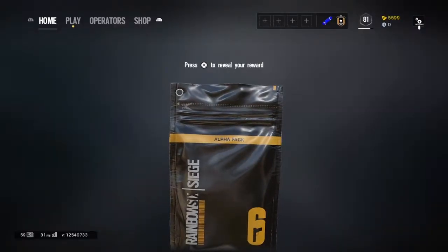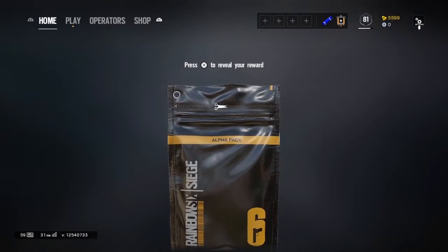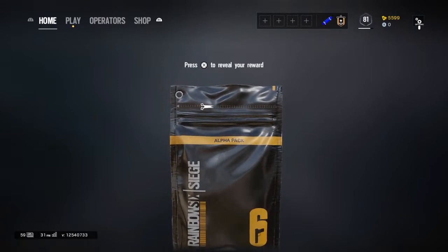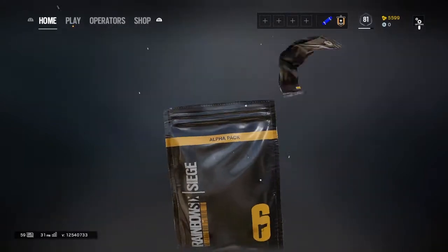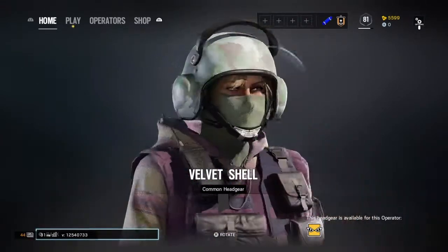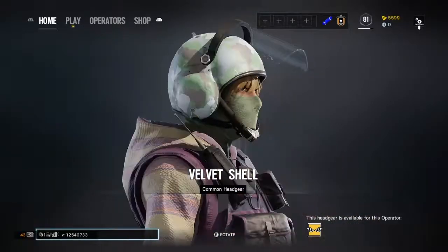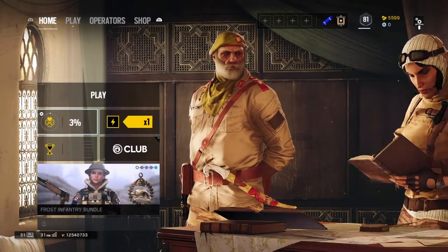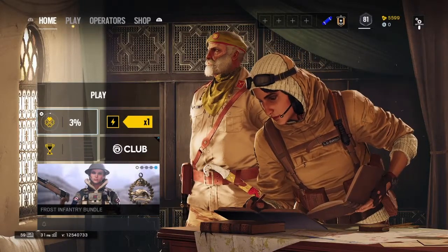Okay, so we've just now gotten the last alpha pack of the 20 alpha pack opening. Let's go ahead and see what it is — I have not looked at anything yet, I literally just pressed X and let it load. Okay, so it's a common — Velvet Shell for IQ. I'll definitely use this because I really don't have any headgear for IQ. Alright guys, that'll be the end of this video — if you enjoyed, please leave a like and comment to support the channel. Talk to you later!